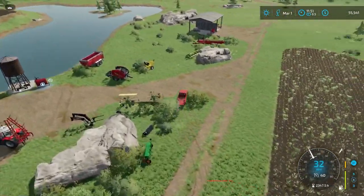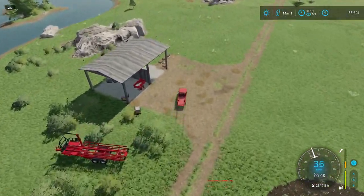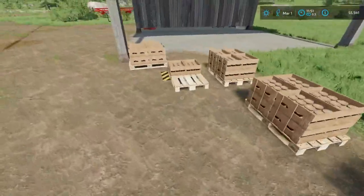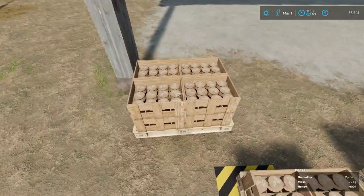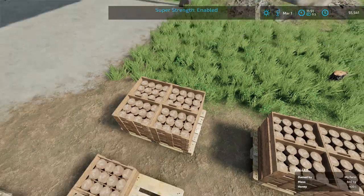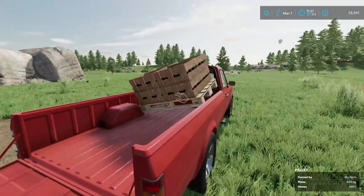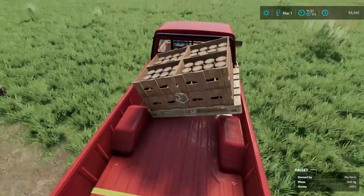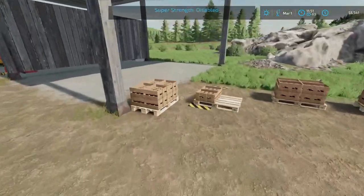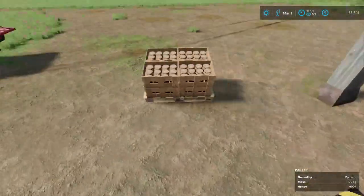One of these loads is too heavy, so we're going to use super strength for this one. The rest of them will be fine without it because they're not that heavy. I know this is not a lot of honey — each of these pallets is 400 liters.